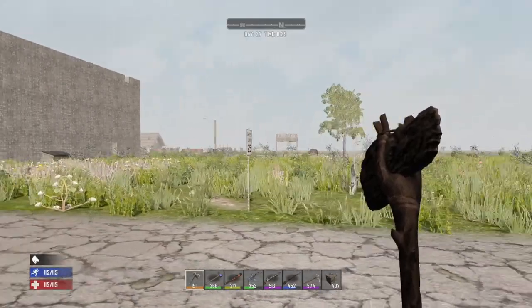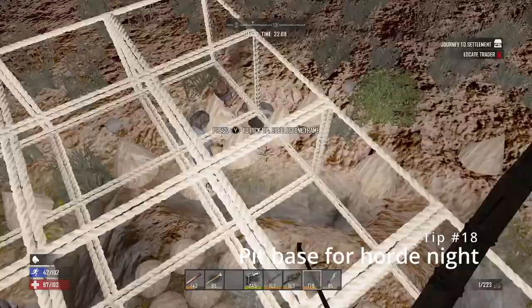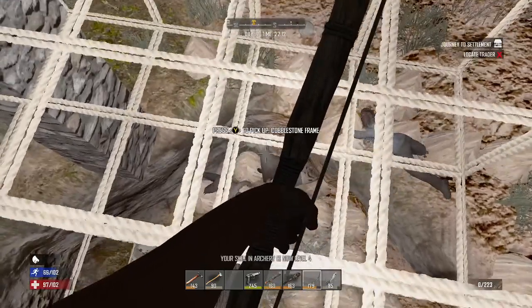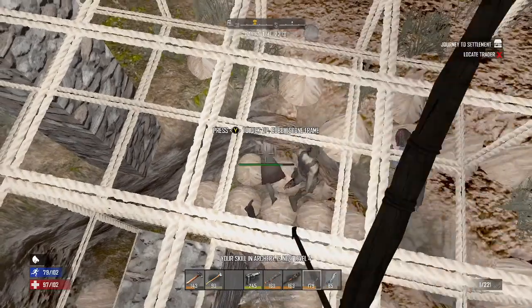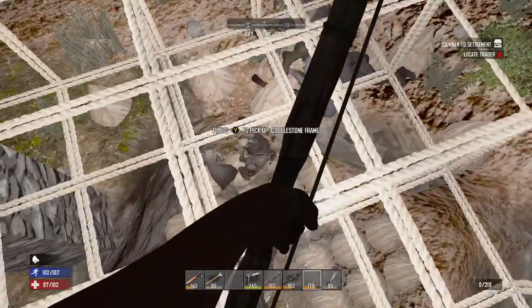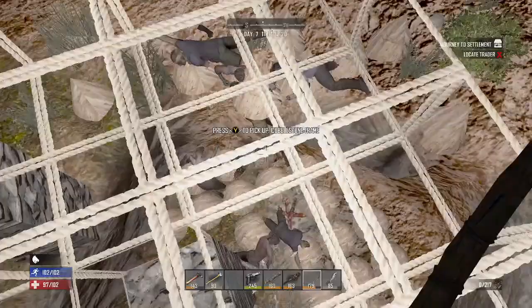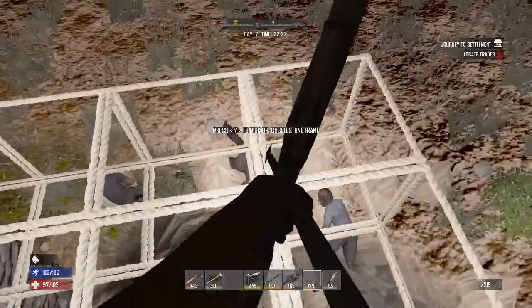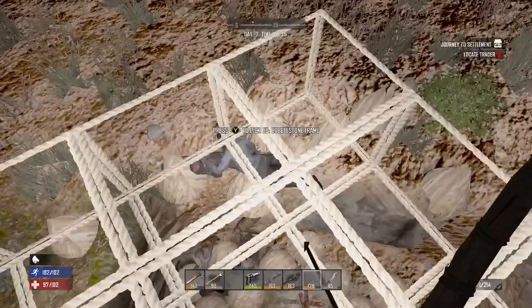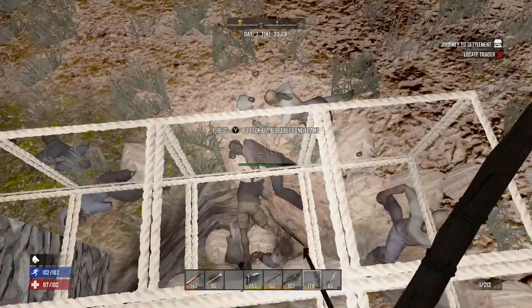Speaking of horde bases — let me show you the day seven horde from my Vagabond series. I was challenged to build a horde base in one day, and I chose a pit base. I dug three deep and about six wide, then built cobblestone frames up and upgraded them. You just rain down arrows on the zombies all night. Put spikes at the bottom, let the zombies fall down, and add barbed wire fence too. It's a great horde base. Try a pit base if you haven't yet — they're very easy and simple.